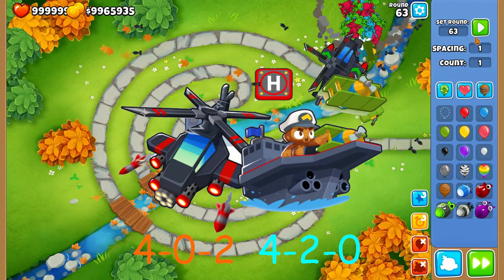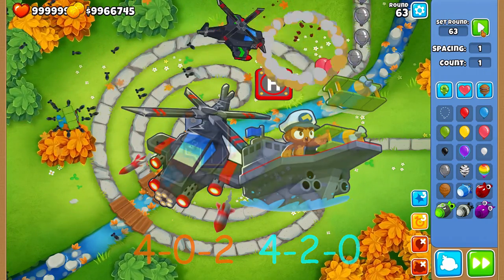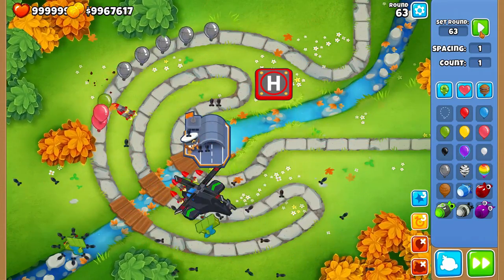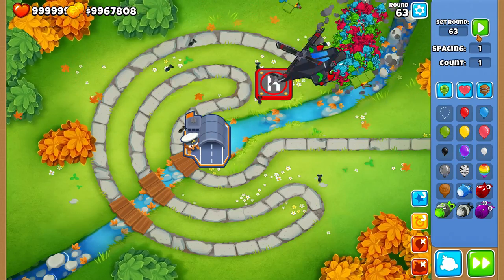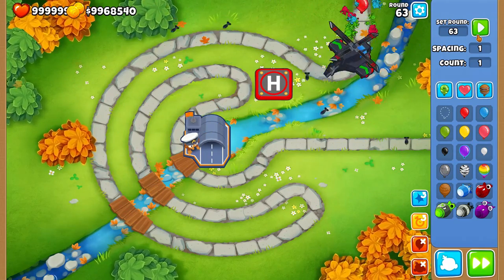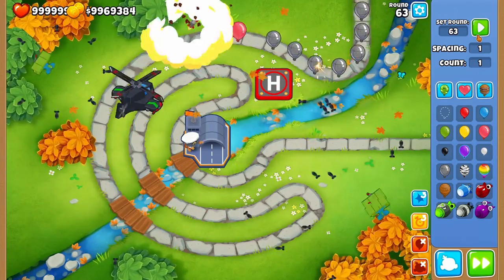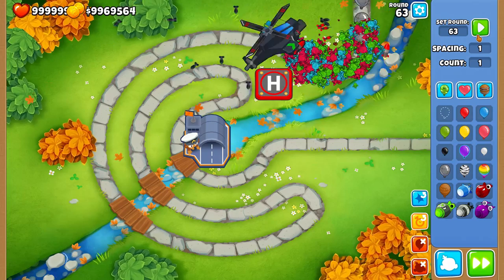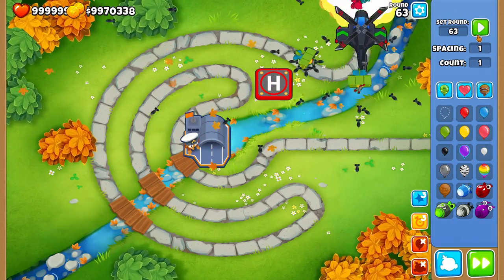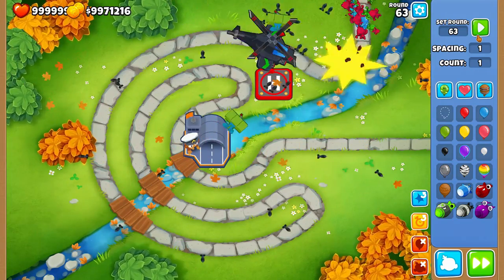At number 4 I'm going for the 4-0-2 Apache Dartship Helicopter and the 4-2-0 Aircraft Carrier Monkey Buccaneer. The Apache Dartship is by far one of the funnest towers in the game. An interesting side note: when using this tower against MOABs it's actually more effective to turn the pursuit off and lock it in place at the start of the track — this way it'll deal more damage to the strong MOABs as they pass by. Both the Apache Dartship and the Aircraft Carrier can pop leads, have near-global vision and have incredibly high pop counts. Besides being unable to deal with camos, these towers can easily carry you into the late game.